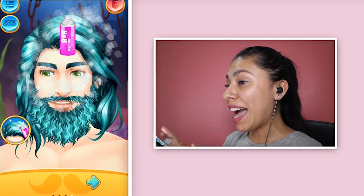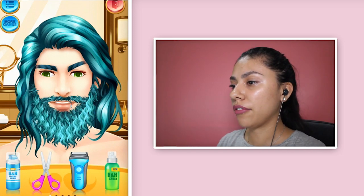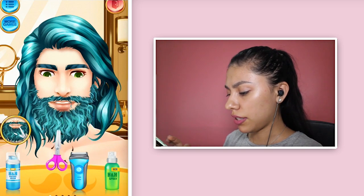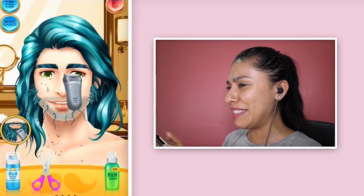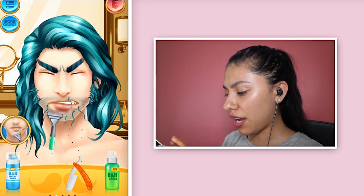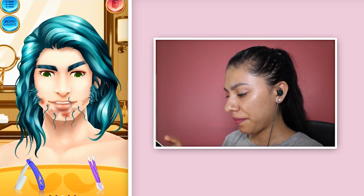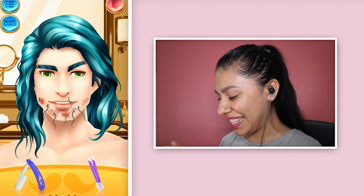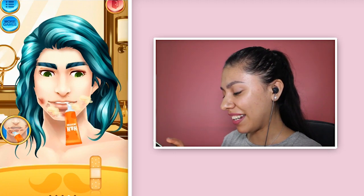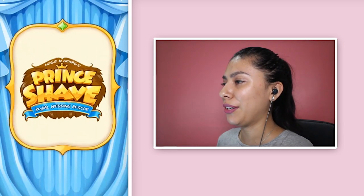Now let's spray his hair. I personally really like his hair, especially for an underwater prince, so we might keep something like that. Let's shave off the beard. I don't even mind the beard with him either, cause he's like Aquaman. I forgot to use shaving gel, oh my gosh, I'm so sorry. This is why I should not be hired for this. And then we gotta get the sideburns. Am I the only one that thinks he looks so much better with a beard? I kind of feel like he doesn't look as cute without a beard. Let's put some band-aids on his wounds, and then some aftershave spray.